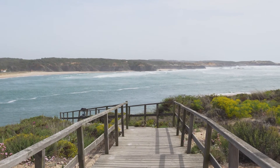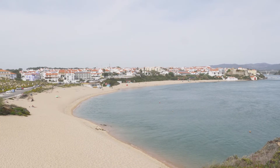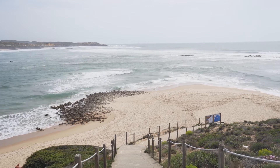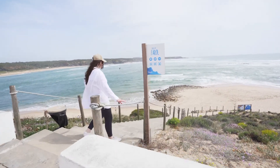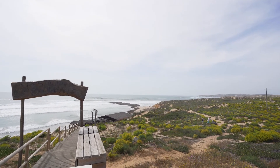Our second stop was Vila Nova de Milfontes. It's a beautiful small coastal town with sandy beaches, turquoise water, an arid desert backdrop, and is nestled next to the Atlantic Ocean and the Mira River. I highly recommend driving out to the Arcangio Statue, which gives you panoramic views of the ocean, the town, and the river. Honestly, I could have stayed here for days.